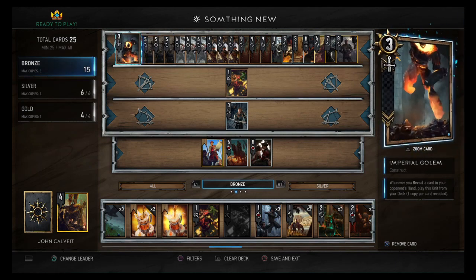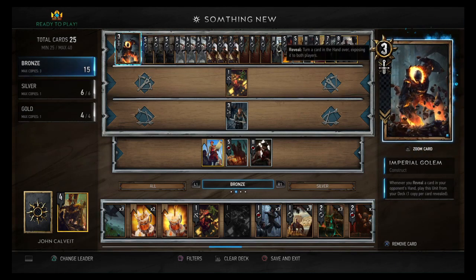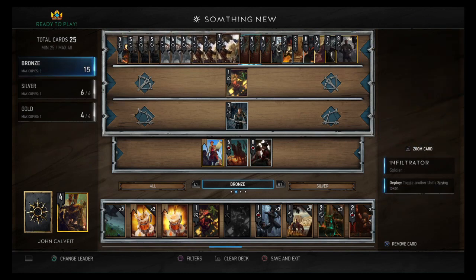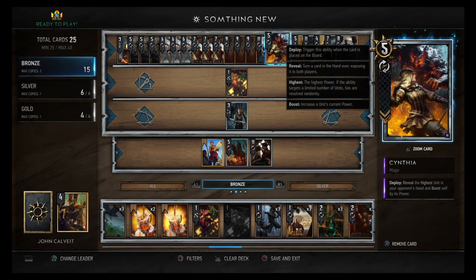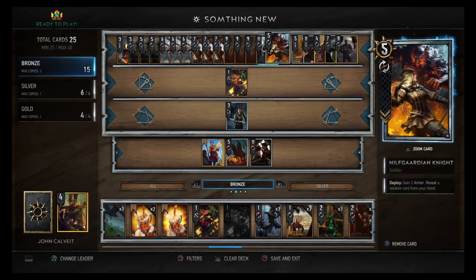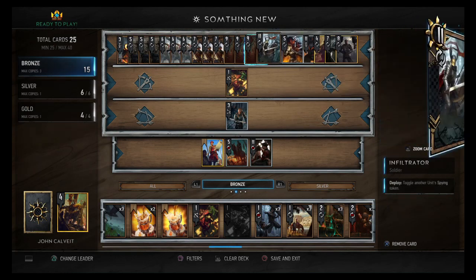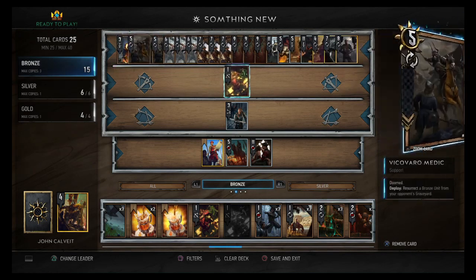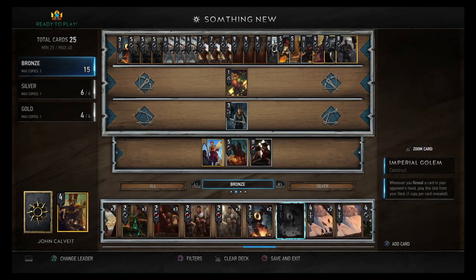First we have the Imperial Golem: whenever you reveal a card in your opponent's hand, play this unit from your deck — one copy per card revealed. This is going to trigger with your Cynthia, giving her a bit more tempo because you can get a pretty high-powered Cynthia, and that also pulls out your Golem, which is nice.